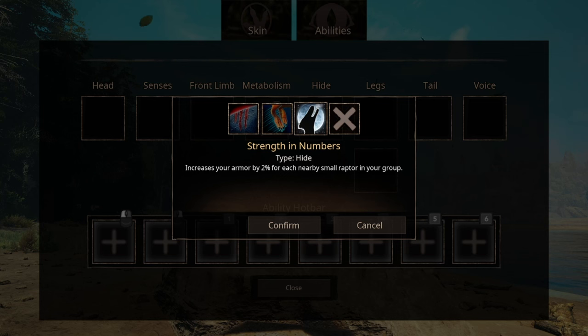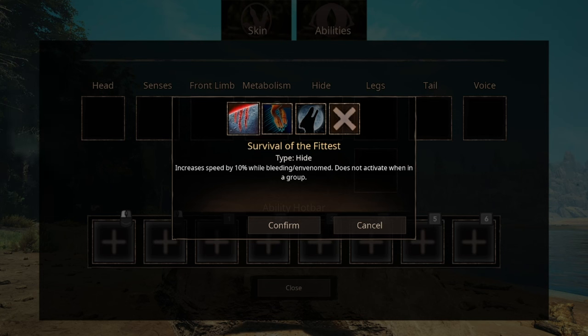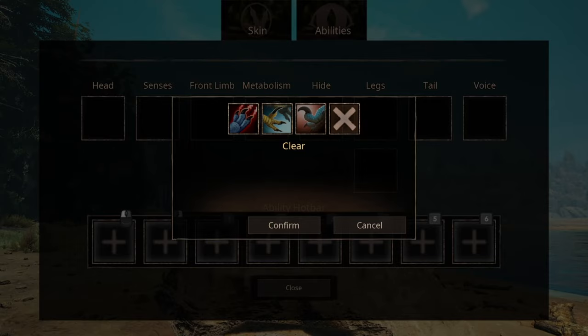We have three options for higher abilities. The first is Strength in Numbers — do keep in mind it says nearby small raptors in your group, so that means probably not Achillos, and it requires you to be in a group to activate. The second ability is Hollow Balls, which basically makes every Olympic jumper jealous of you. The third ability, Survival of the Fittest, increases your speed if you're under the status effect of bleed and/or venom, though it does not activate when you're in a group.